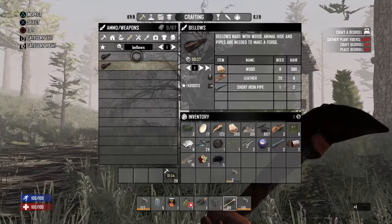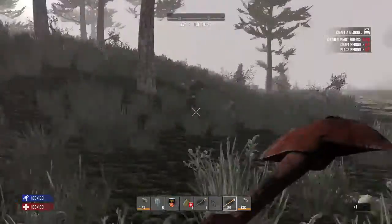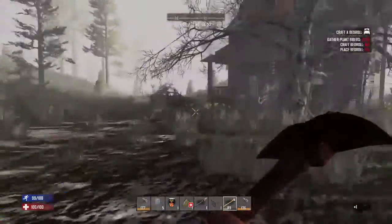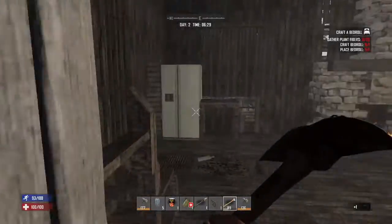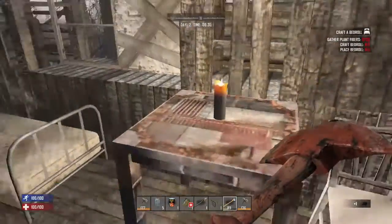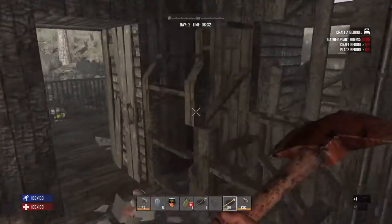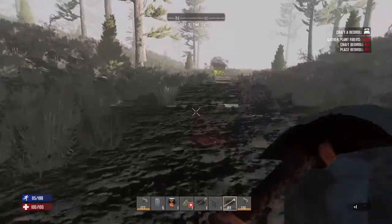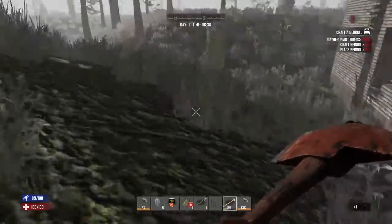For the forge the first thing to make is definitely the bellows. You can use leather or animal hide. To find leather, the best place is a house - if there's a sofa or a couch, destroy it and you'll get leather. That's probably the fastest way to get the bellows.